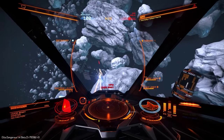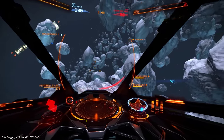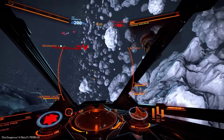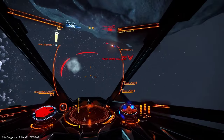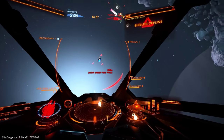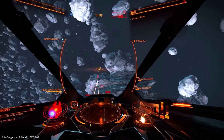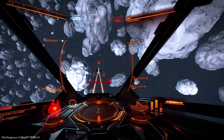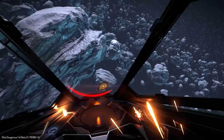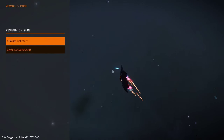This guy's in a Sidewinder and he's dead. Somebody's hitting me — full power to shields. Adjusting power management is really useful in this. I'm not going to go after the guy attacking me because I'm dumb — let's just go after this guy. He's flying really close to that asteroid. I'm on 54% — full power to weapons, see if I can take this guy out before I die. He's on 4%... I'm not sure if I killed him or not. It's a little bit chaotic.